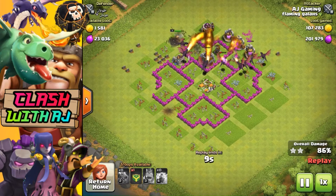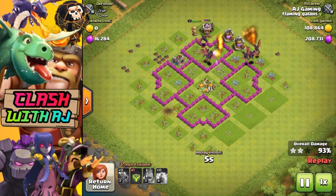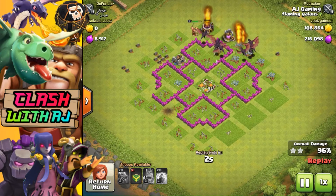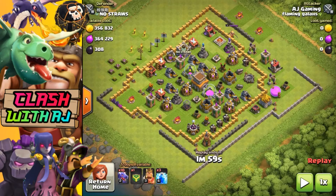I like to have the extra one at the back. If you think this strategy looks familiar, you might have recognized it from practice mode. For anyone new to the game, Clash of Clans introduced practice mode and for Town Hall 7 they've shown how to do a dragon attack.